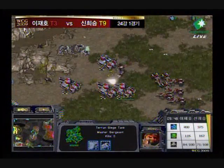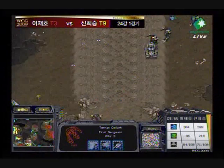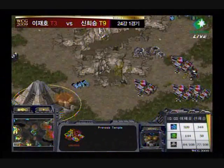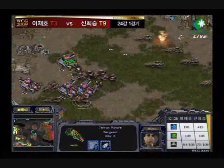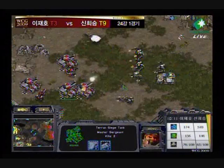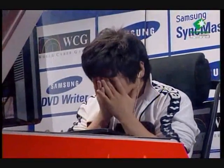It looks like Up Magic is going to lose his natural gas, and this will be game if he loses it. I think it's going to be game fairly soon anyways — he's in a horrible situation right now. Positioning-wise, it couldn't be much worse. He's going to blow away those temples and then probably go blow away the natural expansion. Up Magic desperately trying to come in and make a move, but the number of tanks is too great and nothing he's going to be able to do. His force is being cleaned up.